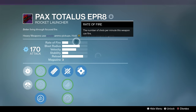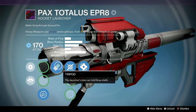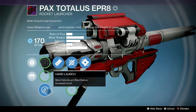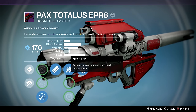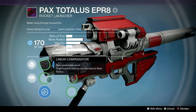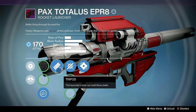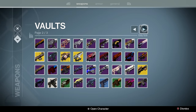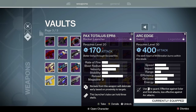Pax Totalis — Grenades and Horseshoes, bigger blast radius, Tripod. Why is this a hilarious rocket launcher? Because the blast radius, rate of fire, and velocity stats make it shoot like a machine gun. It's basically like you dump three rockets on someone and laugh as they survive. Just a comical weapon to use. They have weapons like it in year three, but nothing beats the Pax Totalis.